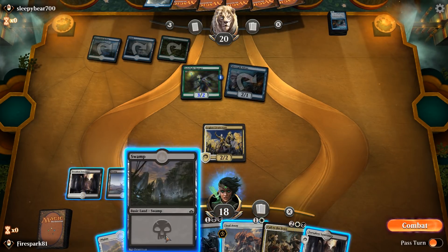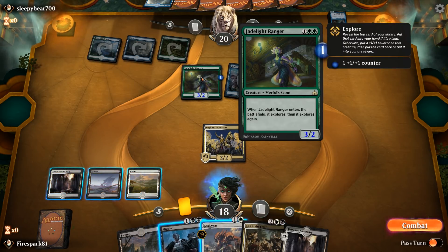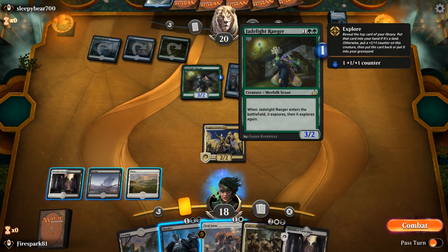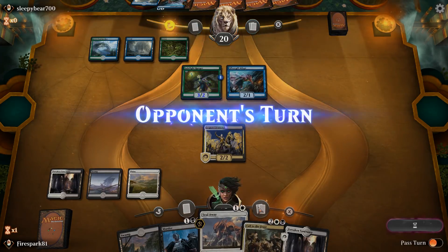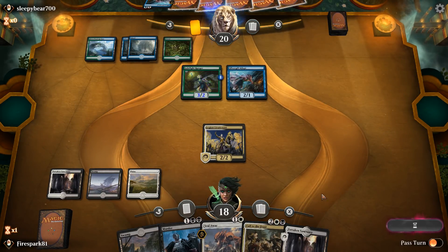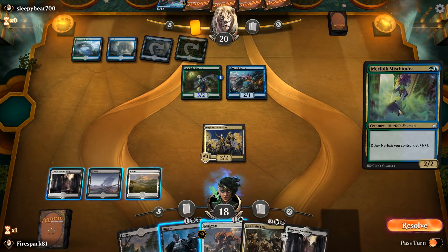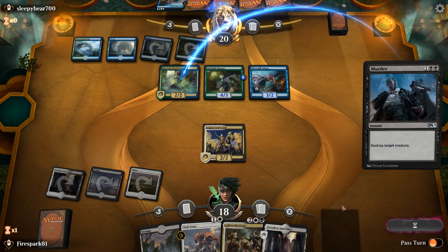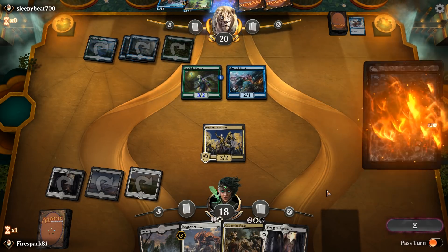We drop a plains — there's not a whole lot we can do. She's a 3/2, he's a 2/1, and she may be a threat. I'll save Seal Away just in case I feel too threatened. I think once we get these on the board we may be all right for a moment. She's going to have to go quickly, so as soon as she hits the board I'm going to murder her.